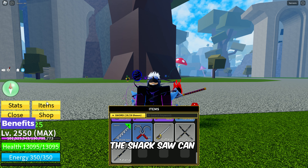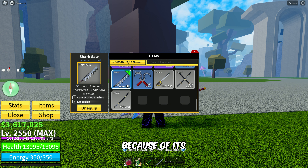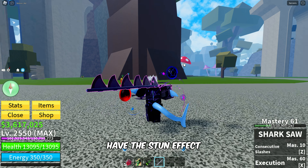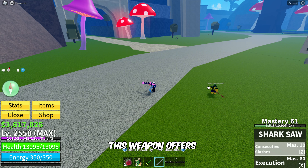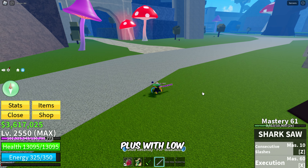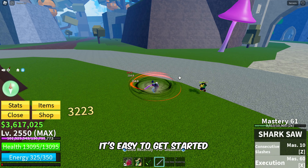Let's jump right into it. The Shark Saw can be your go-to choice because of its 4th M1 attack delivering AoE damage and all moves that have the stun effect. This weapon offers decent combo potential and is good for early game farming. Plus, with low mastery requirements, it's easy to get started.